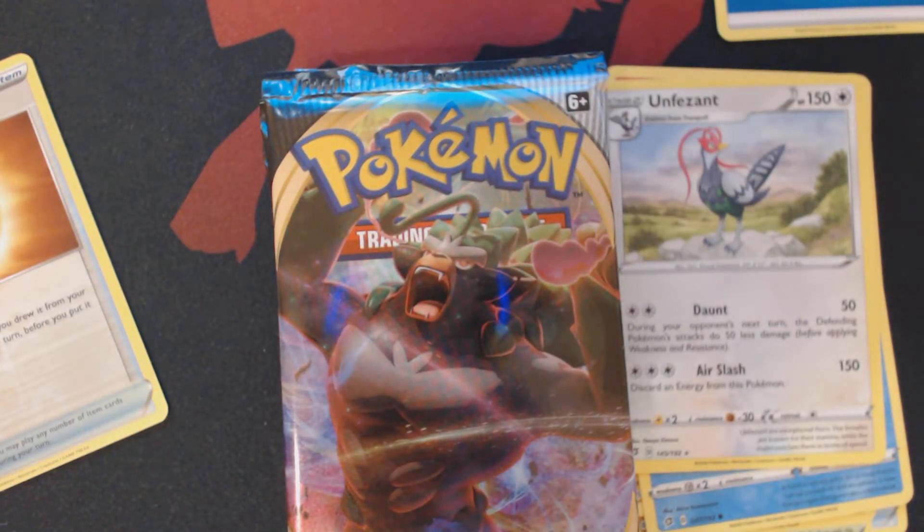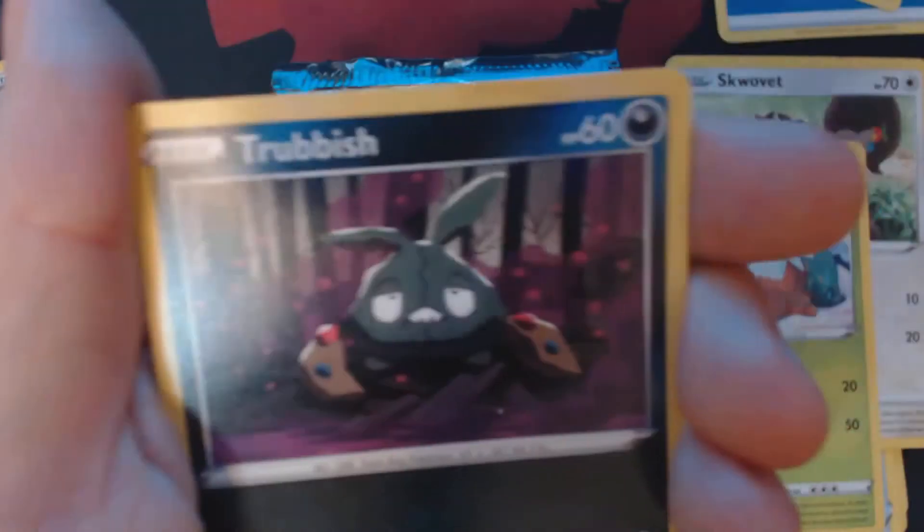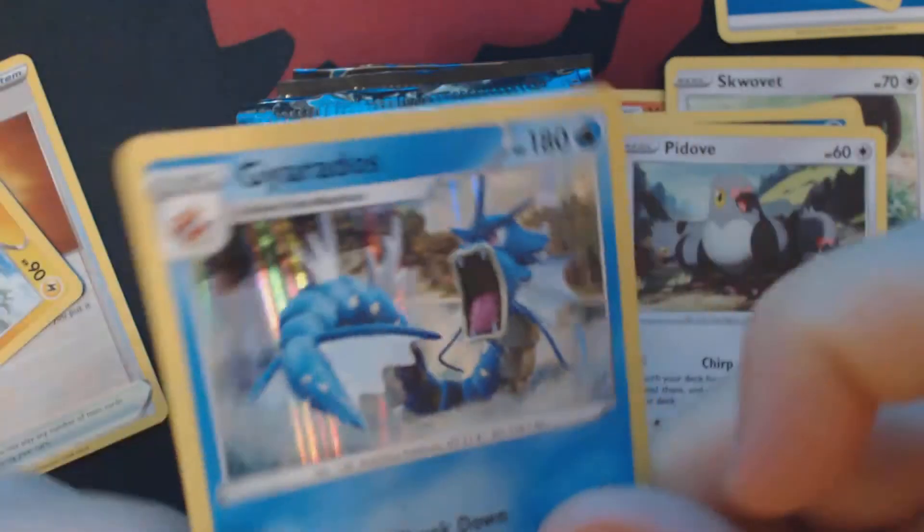None of these cards are available for sale or for trade — I need them to complete my set. Something interesting this way comes. And Darkness Energy, Curse Shovel, Masquerain, Duo Blade, Squovitz, Snover, Not Too Trubbish, P-Dove, Reverse Holo Chargerbug, and Holographic Gyarados.